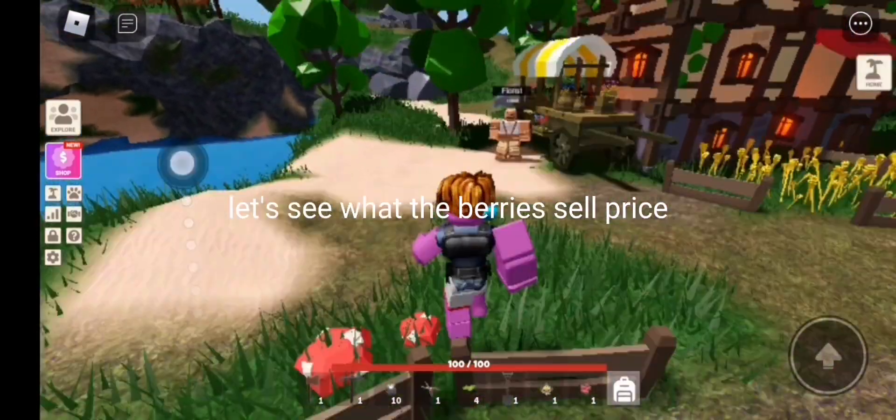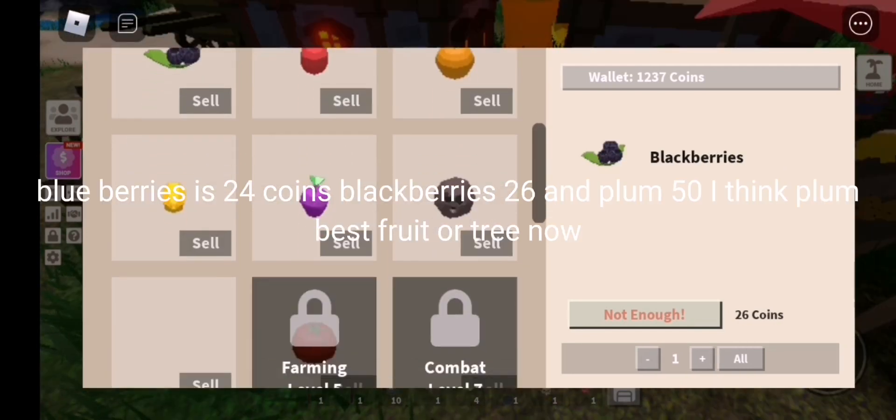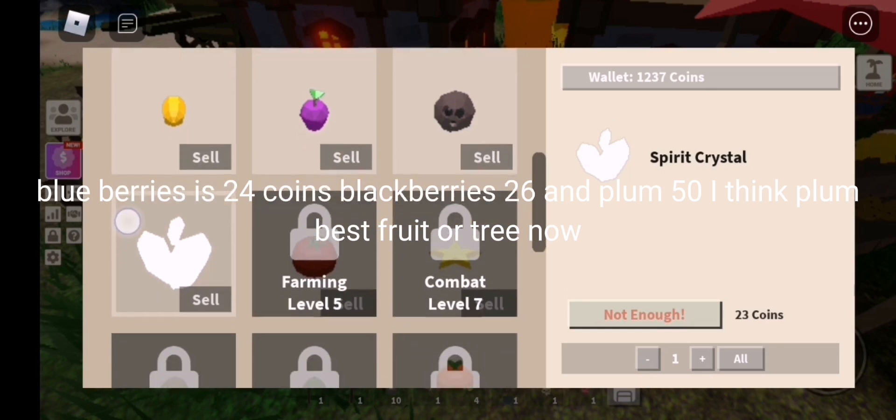Let's see what the berries' sell price is. There's a new plum tree. Blueberries are 24 coins, blackberries 26, and plum 50. I think plum is the best fruit or tree now.